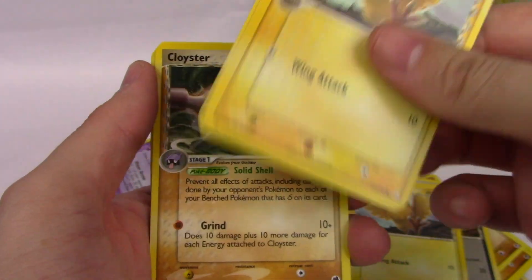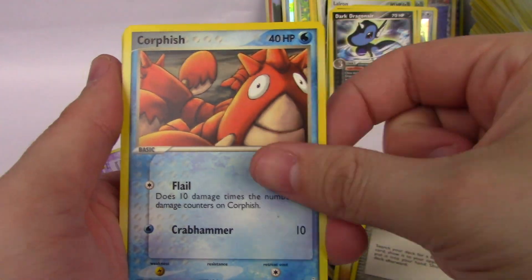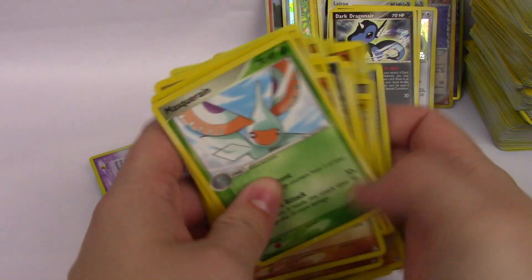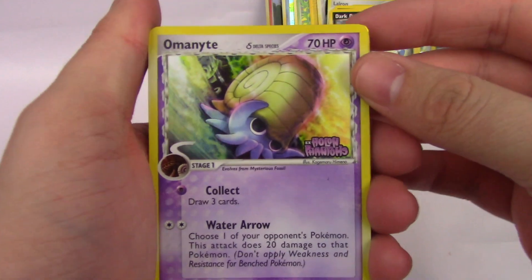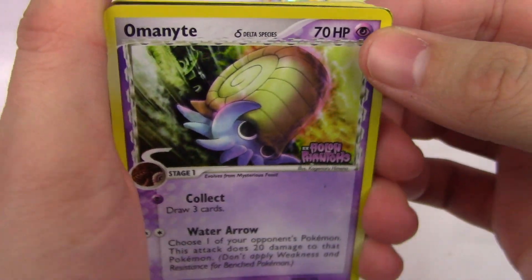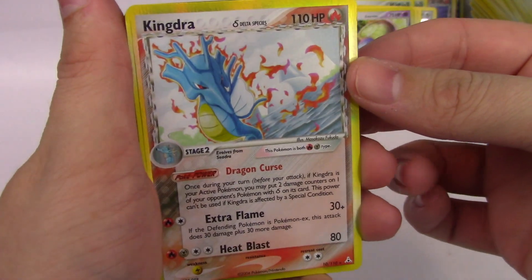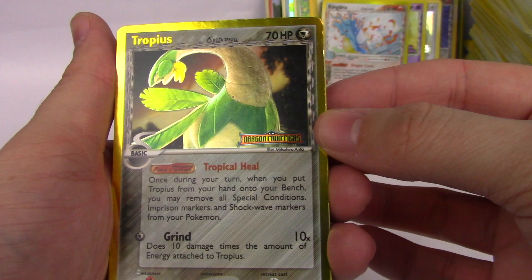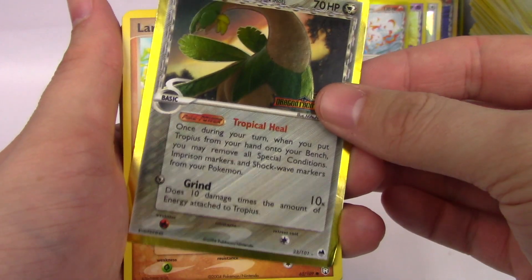Pidgey, Pidgey — kinda stuck together a little bit. Cloyster. Energy Search, Corphish, Corphish, Sharpedo, and a Masquerain. Last handful of this first binder. Omanyte from Holon Phantoms — a Reverse Holo, very cool. And we go right into a holographic Kingdra from Holon Phantoms as well. Tropius from Dragon Frontiers — Reverse Holo Rare. Not in the best shape, but still very impressive.